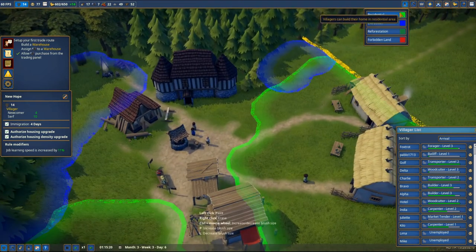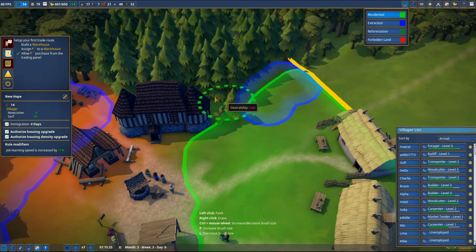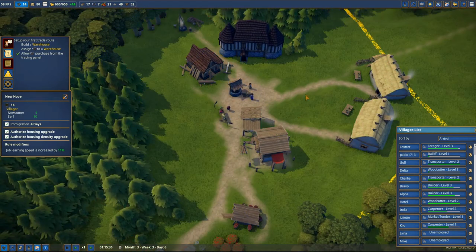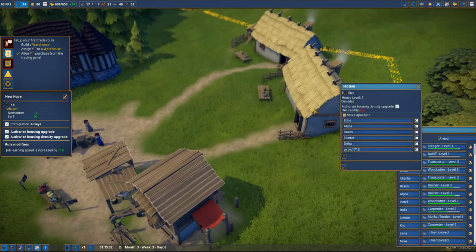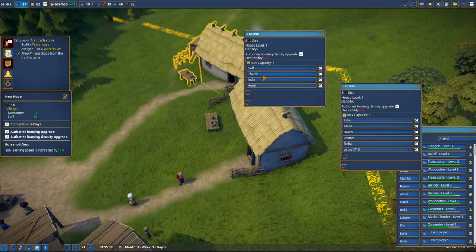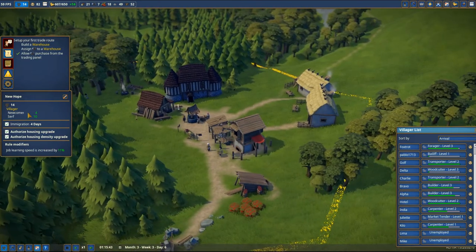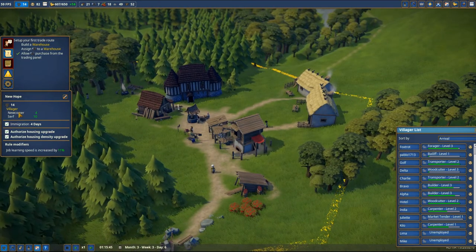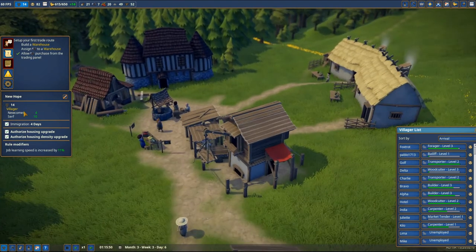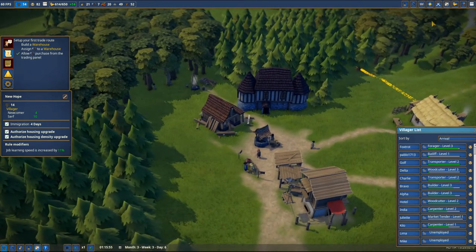Let's now extend the residential area by just a bit - maybe there are gonna be some more buildings thanks to that. We have six people here - five girls and one Pablo 1713 - and here we have also four people living, so in total ten people. As you can see we have the newcomers and also serfs. The newcomer is not a serf - newcomers cannot live in the houses. We need to promote the newcomers to serfs and then they will be able to live in the houses.